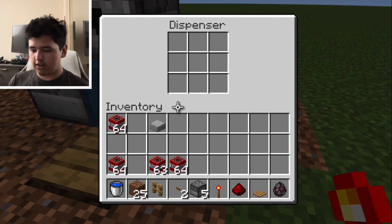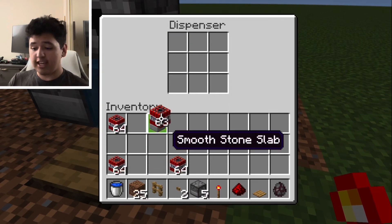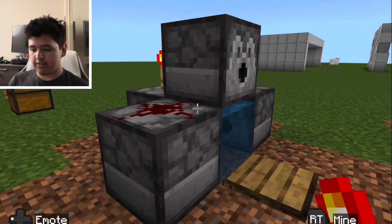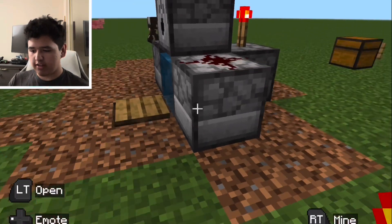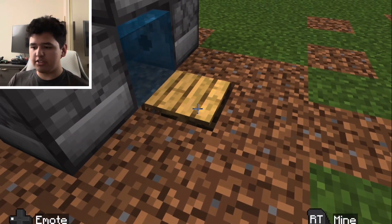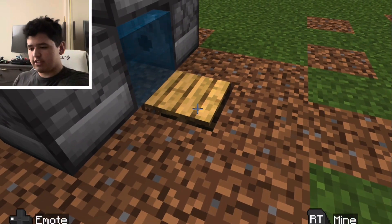We're going to finally place our TNT in the dispenser. Hopefully I don't trigger it this time. Now everything should be good. The pressure plate is going to be used as the firing system. We're going to need some test subjects.